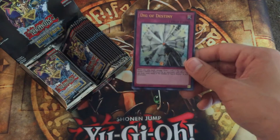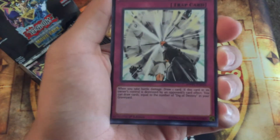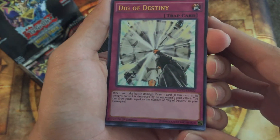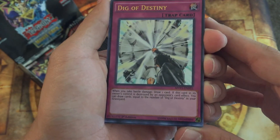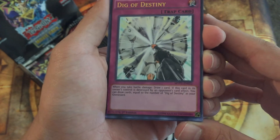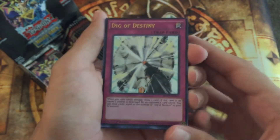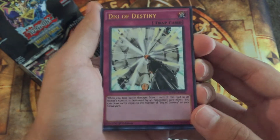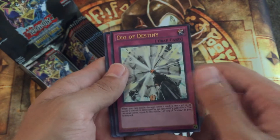So we'll go ahead and just dig right in with Dig of Destiny. When you take battle damage, draw one card. And if this card in its owner's control is destroyed by an opponent's card effect, you can draw cards equal to the number of Dig of Destinies in your graveyard. That's actually rather interesting. Not too handy against OTK decks, but still interesting.